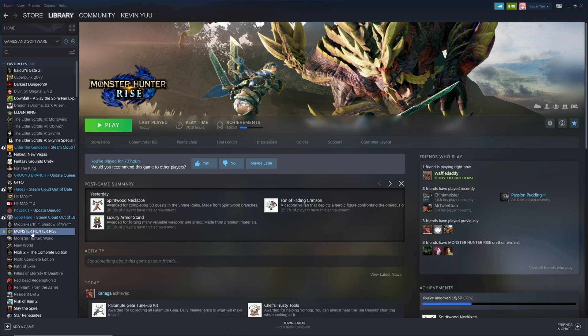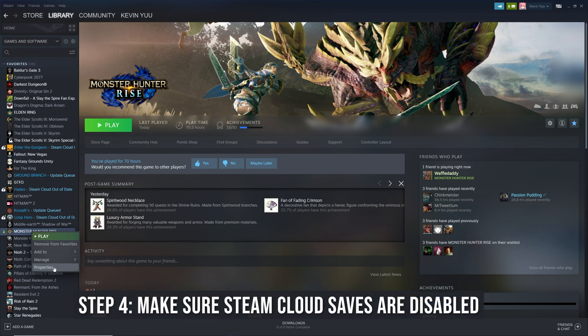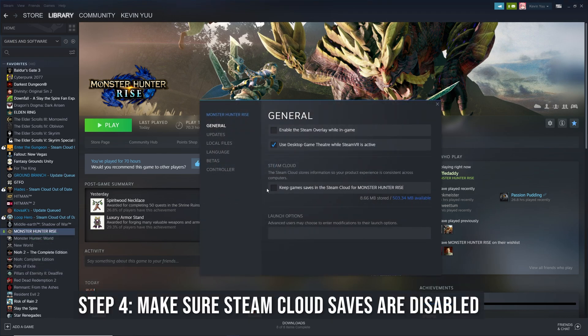Another thing you're going to want to note is that in Monster Hunter Rise, if you have this downloaded on PC through Steam, you're going to want to go into Properties from Monster Hunter Rise and make sure that 'Keep game saves in the Steam Cloud for Monster Hunter Rise' is unchecked. That way Steam won't constantly be trying to upload your cloud saves and you can use the local files.